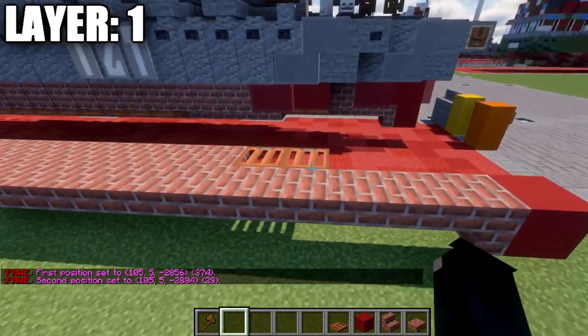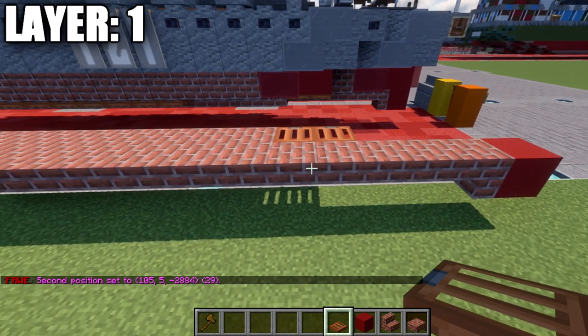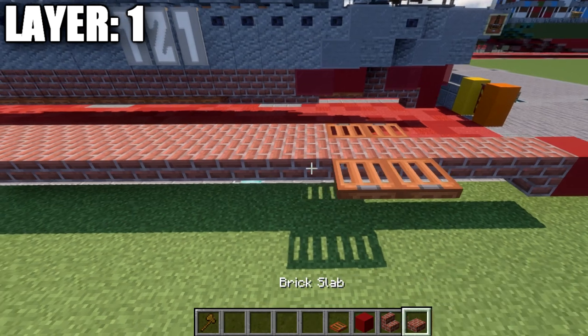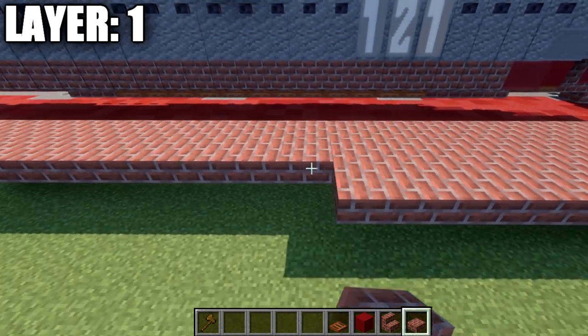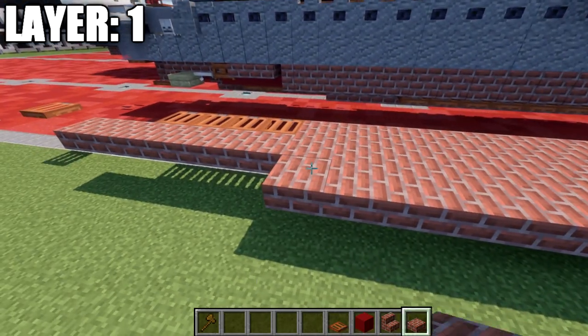We then want to go back up to the front. We're going to count back to our third slab and place down 2 acacia wood trap doors. Then going off those, we're going to place down 19 blocks back.